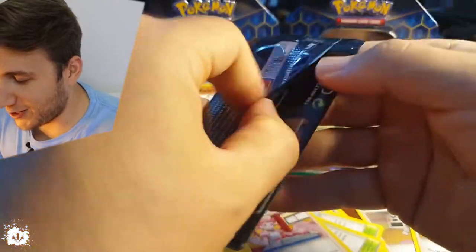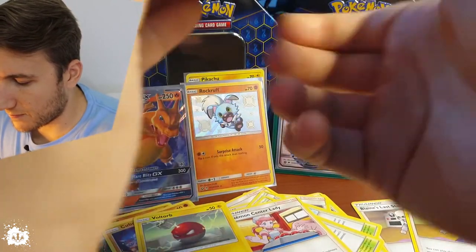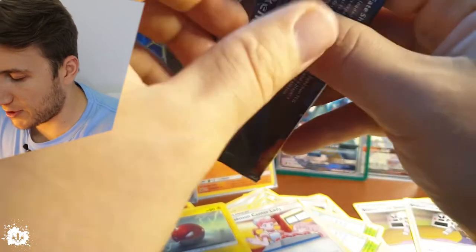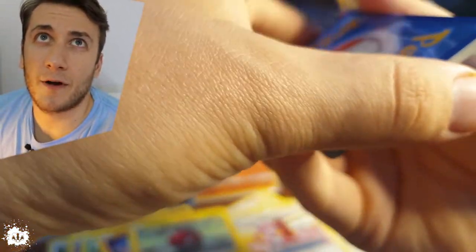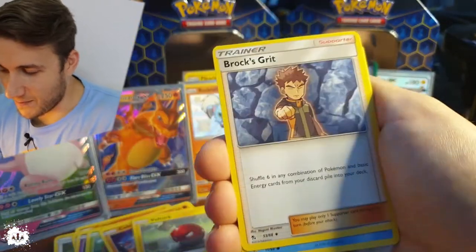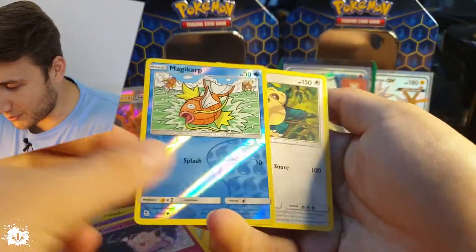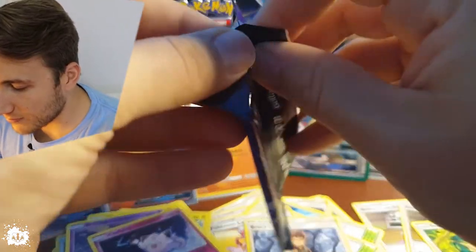Next one, next one — we have the Legendary Birds tin, none other than the Legendary Birds! Okay, we got it. I think it's cut by the way — let's see. I erected it pretty bad — fly away four, let's go. That's a metal one — Jynx, what about Jynx? A Magmar, a Brock's Geodude. Pikachu, a Magikarp, a Koffing, with a reverse holo Magikarp, and the Snorlax red. Nice!